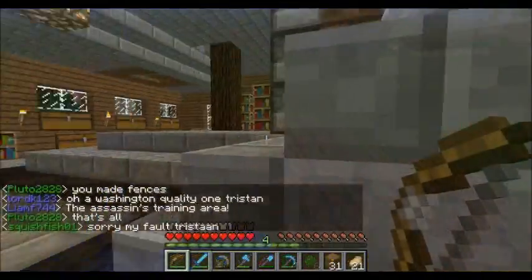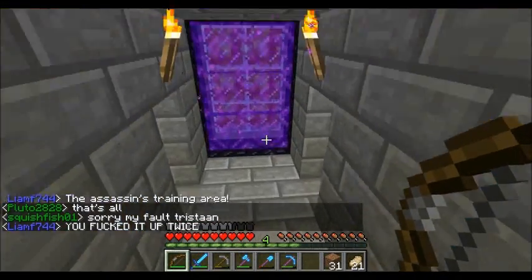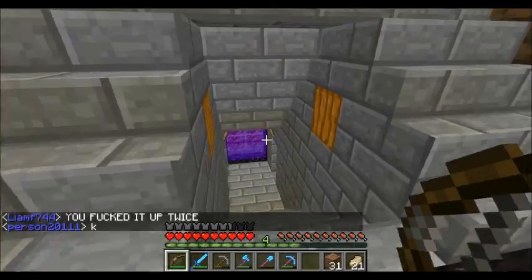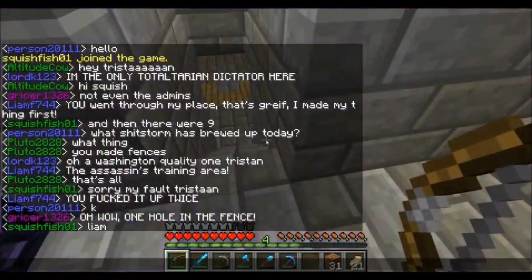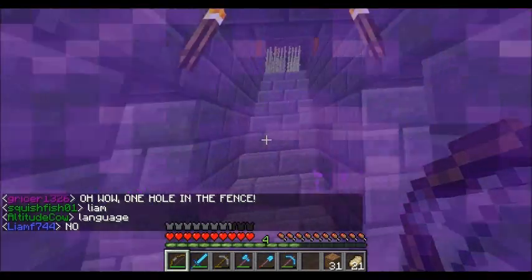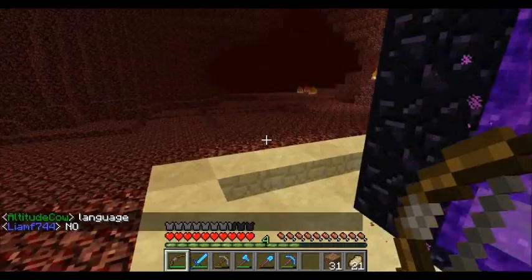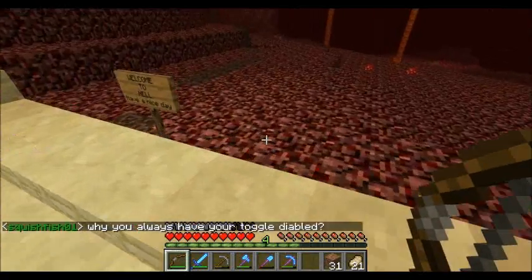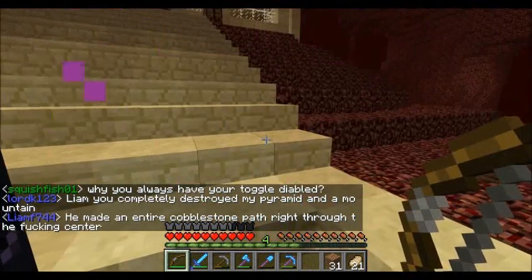I don't know if I've shown my Nether House yet — or anything in the Nether — but in case you didn't know, here's my portal. It's just down here in my house. One second — they're interrogating some guy, kind of, because he did some stuff he shouldn't have done, like tearing down a path and whatnot. But here, as I come out of the portal, someone left me this beautiful sign: 'Welcome to Hell. Have a nice day.' Very nice.